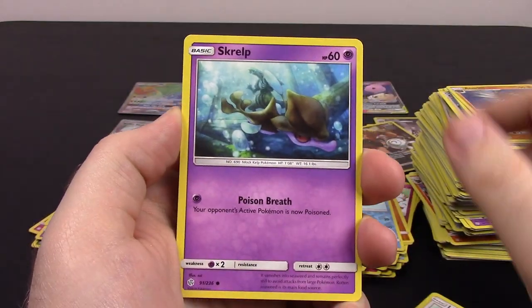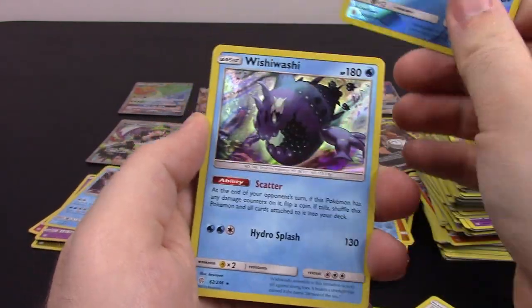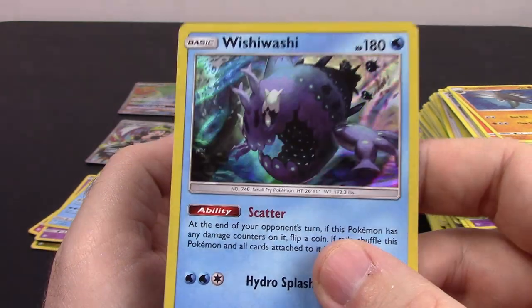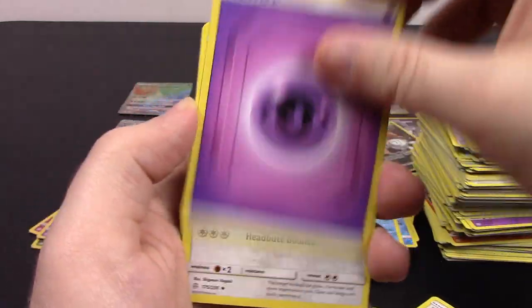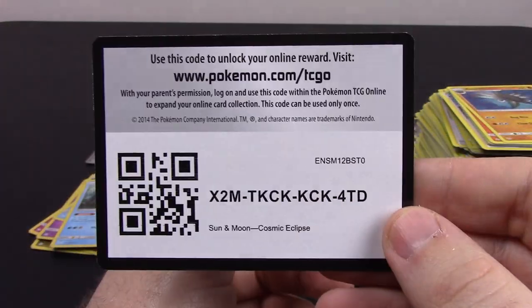Next it's Rowlet, Lillipup, Skrelp, Pikachu, Stufful, Black Kyurem Reverse Holo, and Wishiwashi as a Holo Rare — it looks so cool. I love Holo Rare artwork, they always just look so cool. Psychic Energy, Herdier, Sealeo, Draw Energy, and the code.